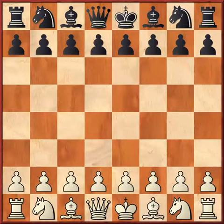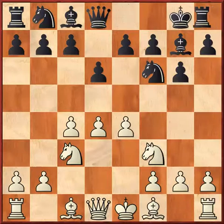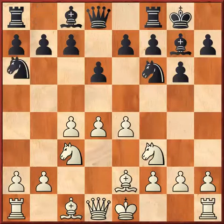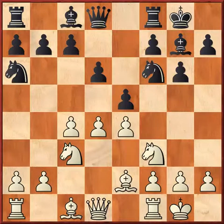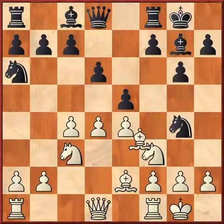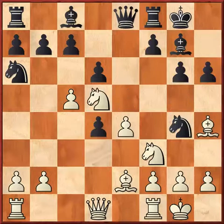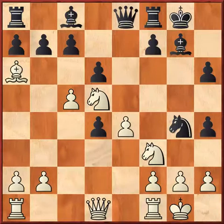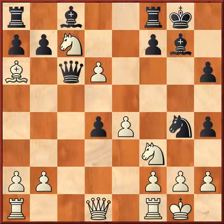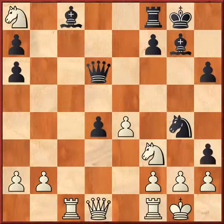We can use deflection in two general ways: either to profit immediately or to create a deadly mating attack against the opponent, or to gain tempo and time. I'm going to show you a game with an example of deflection. White played d4, Knight f6, c4, g6, Nc3, Bishop g7, e4, d6, Knight f3, castled, Bishop e2. This is a King's Indian Defense, with Knight a6, castled, e5, Bishop e3, and g4.